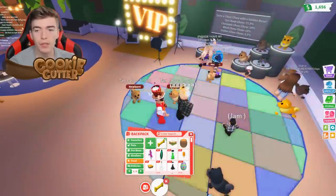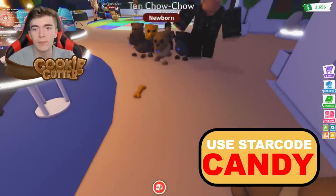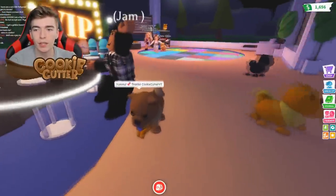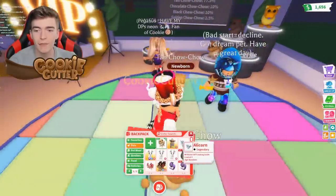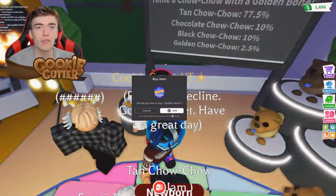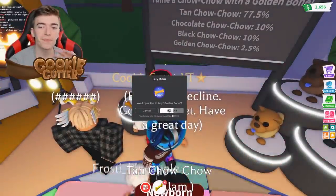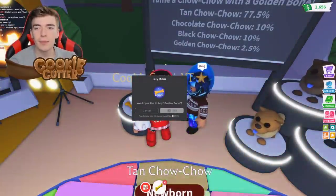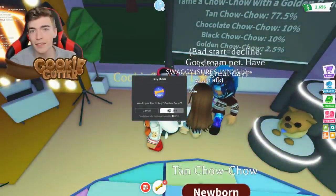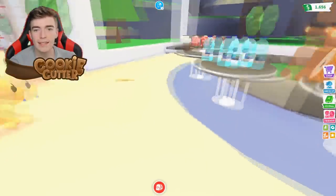Last time I tried to get legendaries using my luck I got completely ripped off. I bought 90-odd of these for the penguins and didn't receive the legendary after spending hundreds of dollars worth. I'm really hoping today I can get the golden one — maybe my luck has stacked, because I didn't get the diamond penguin after spending $200, so maybe after spending around $20 I'll get the golden chow chow.